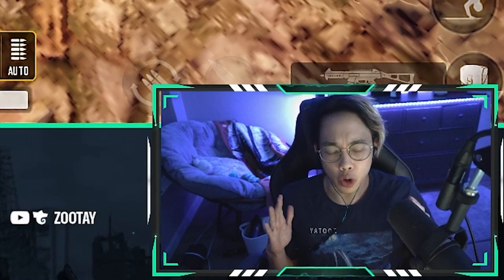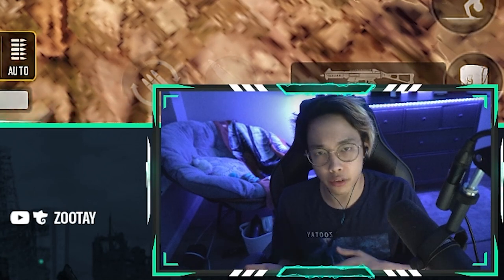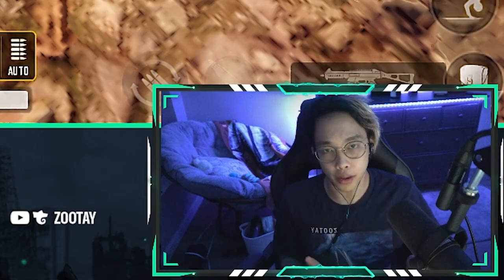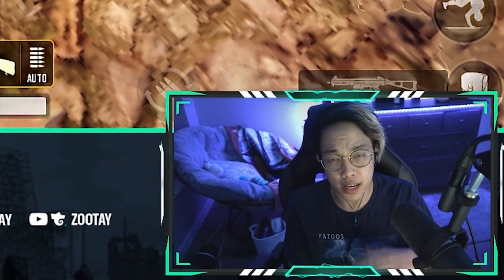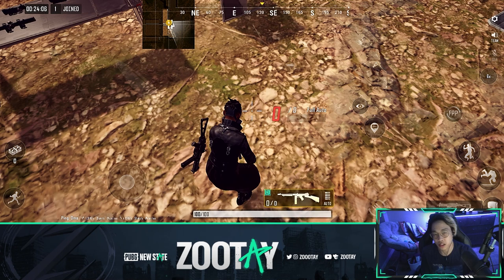One really cool thing about PUBG New State compared to the PC version and the current mobile version is the weapons. The weapons are the same - you have your Tommy gun, your AK and stuff - but the big difference is some weapons can be customized. The coolest thing is some weapons, when you customize them, you can put a grip on them, for example the AK.